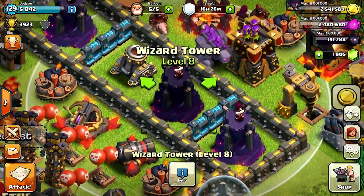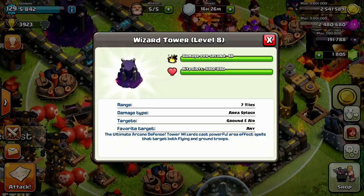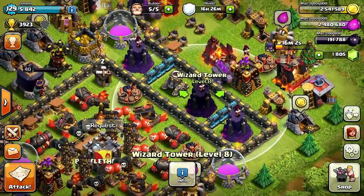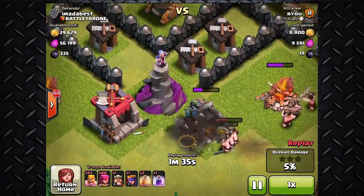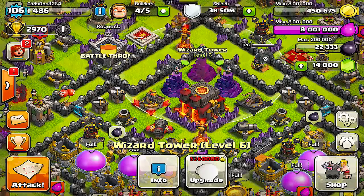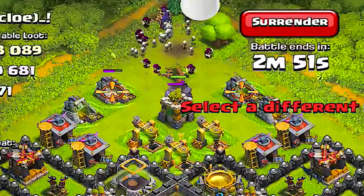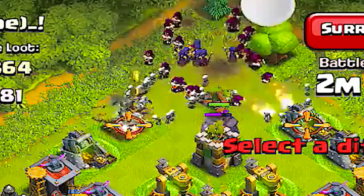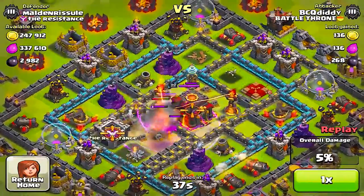Coming in at number three is the Wizard Tower. It has 48 damage per second and hit points of 880. The Wizard Tower is by far my favorite weapon at Town Hall 8 — it is the strongest weapon you can have, as it takes out waves and waves of enemies trying to get to your Town Hall. Upgrading it to level 7 can even start one-shotting some enemies, and it's really good against troops that flood your base, like witches.